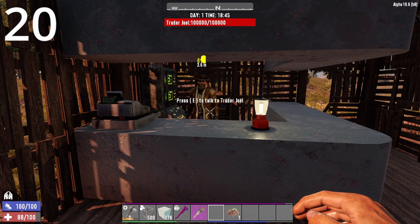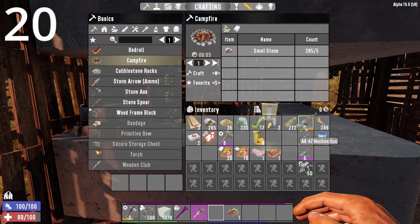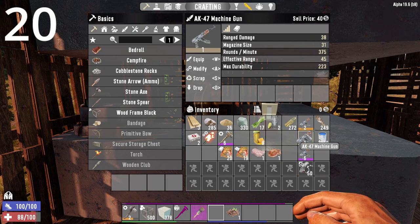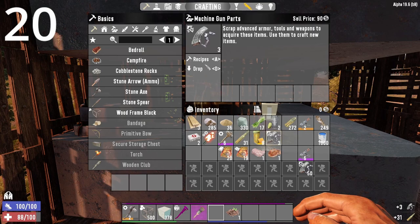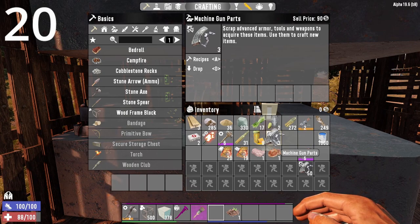Now a couple quick trader tricks. When it comes to min-maxing, when you get AKs and machine guns, you actually make more money if you scrap them first. If you're looking to sell the parts, you get 90 instead of 40 for the whole weapon. So anything that's a tier one is not worth selling as-is. If you really need the money, scrap it first and then sell the parts — anything above tier one, you make more money just selling it directly.